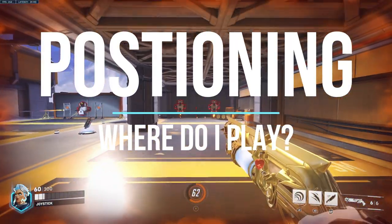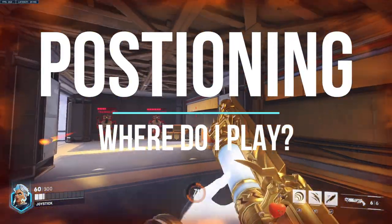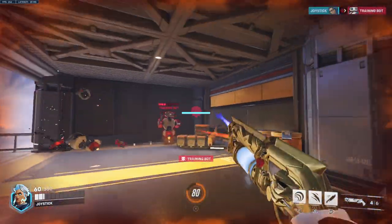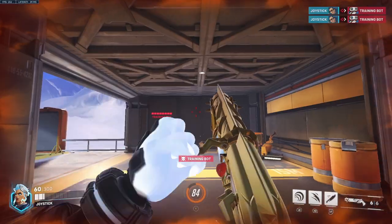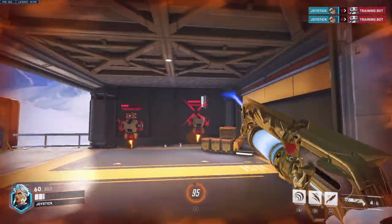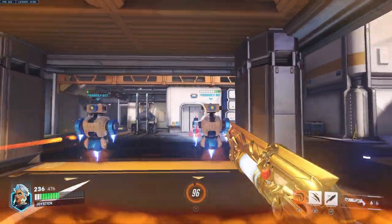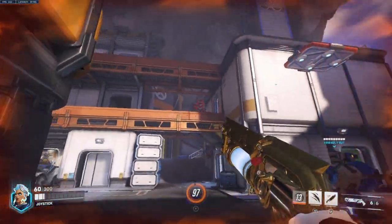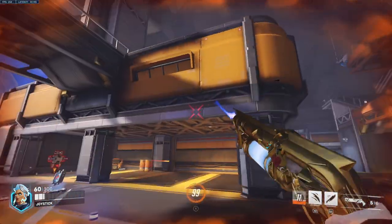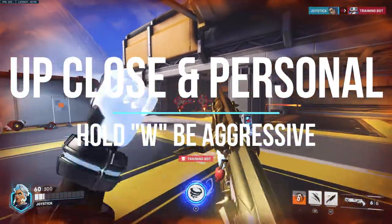For positioning, you want to be playing in front of and around your team. It's really important to get that frontline value even though you don't have a shield — you still have a lot of tankiness. They added an HP buff to Junker Queen recently. Play around your team so they can benefit from the shout, and take high ground or off angles as much as you can.